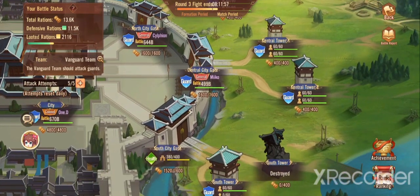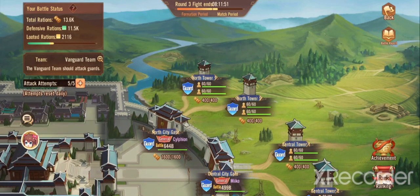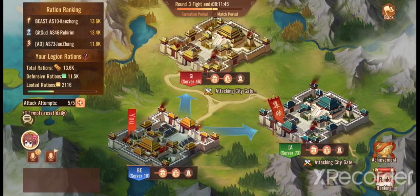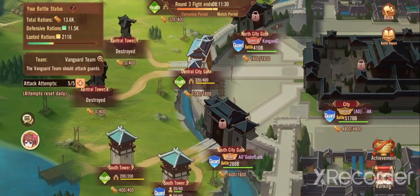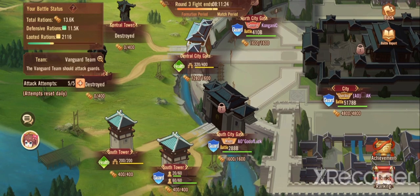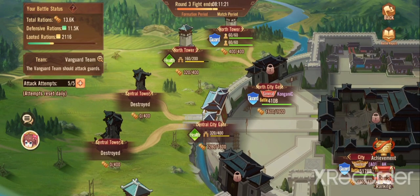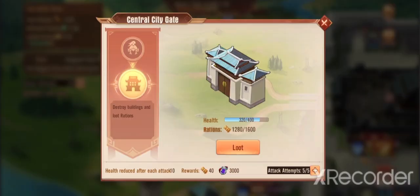You want to have your legion members that are active defending these towers. The inner courts are going to be for your generals, and the last temple — or palace — is going to be for your strongest player. It looks like we're having fun looting this one, which means we could in fact get into the inner court.